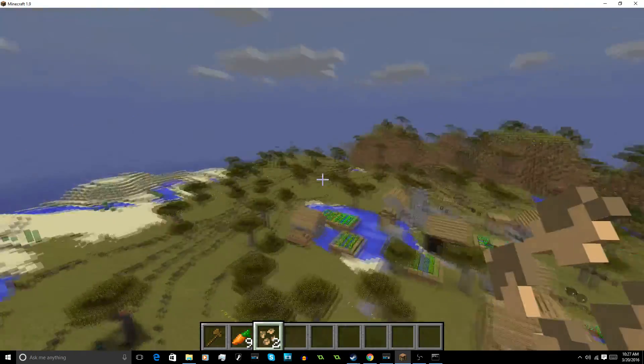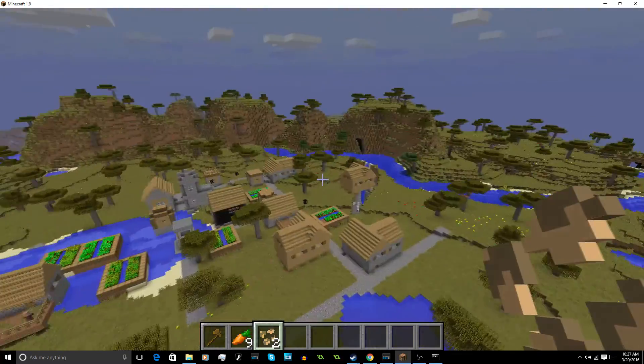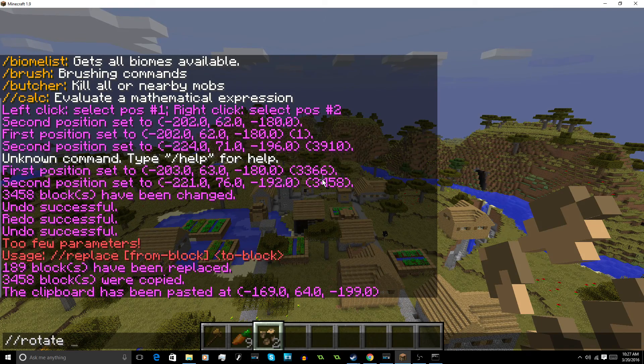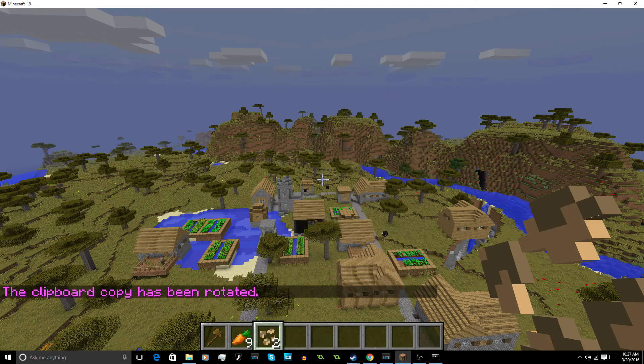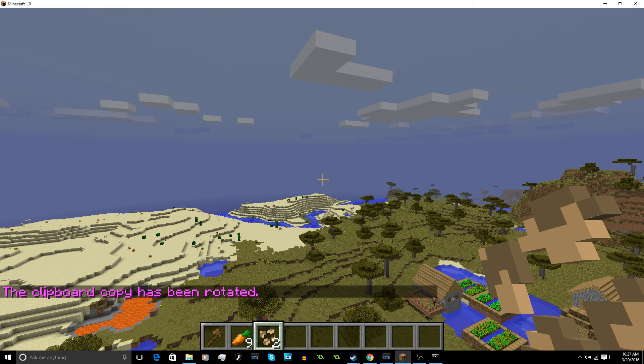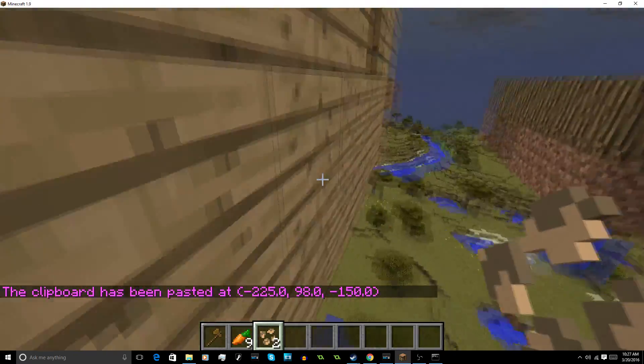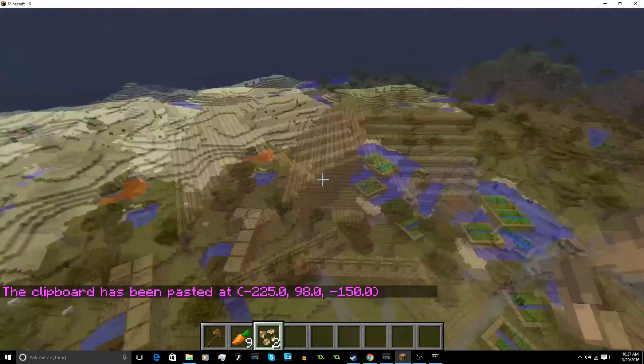Now we have stuff in our clipboard. I'm going to show you what else you can do. You see how it's facing that way — we can do //rotate 90 degrees. Now after we have that copied to our clipboard and rotated, if we do //paste it will paste it rotated, as you can see.